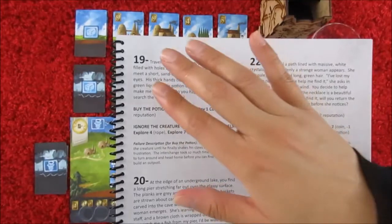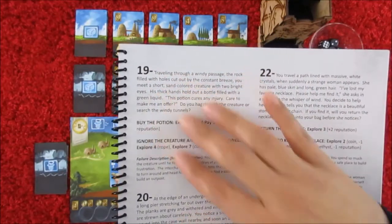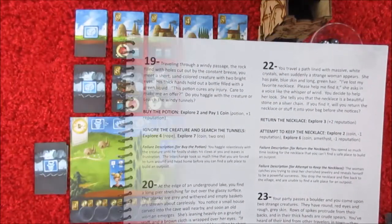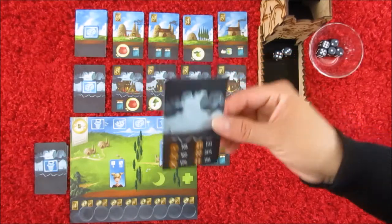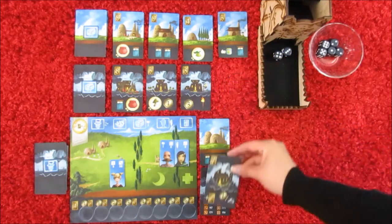If you succeeded in the story, then you get those certain rewards. You don't know what the rewards are until you go forth in the exploration process. If you also succeed, you obtain that cave card, and then eventually in the future you can also build below.